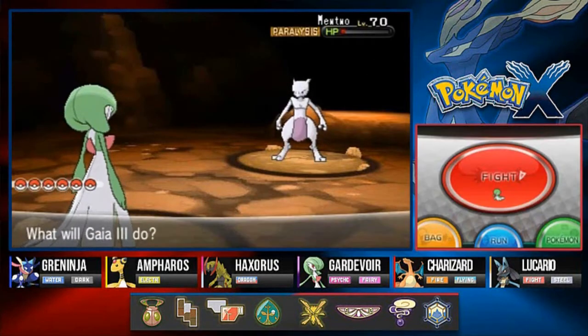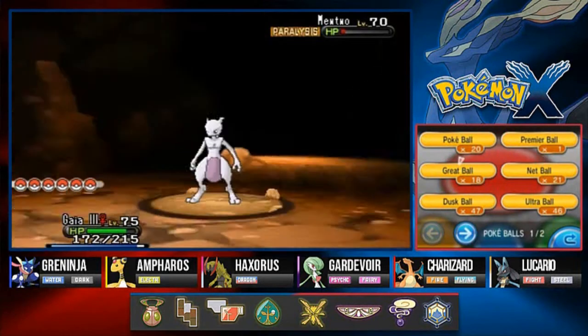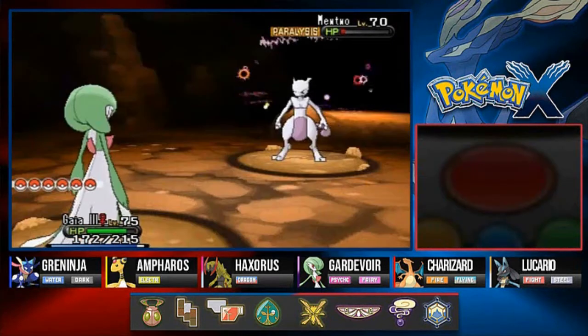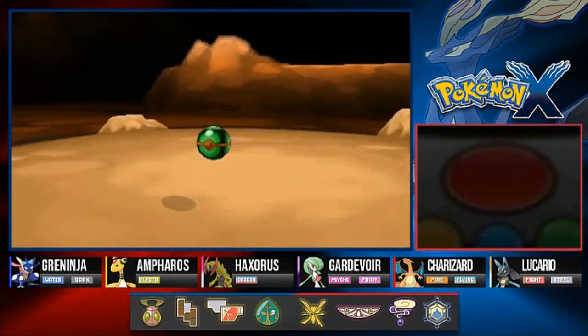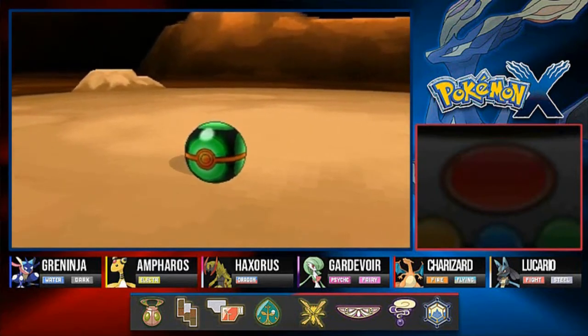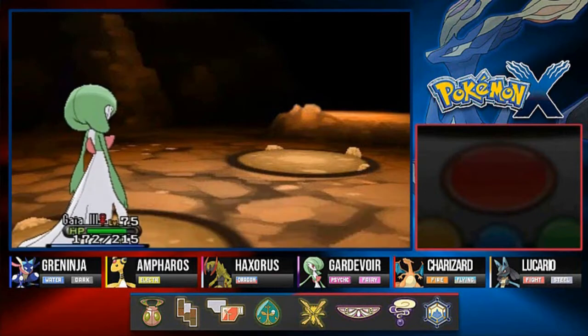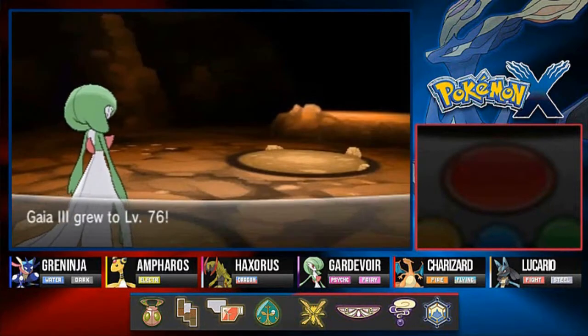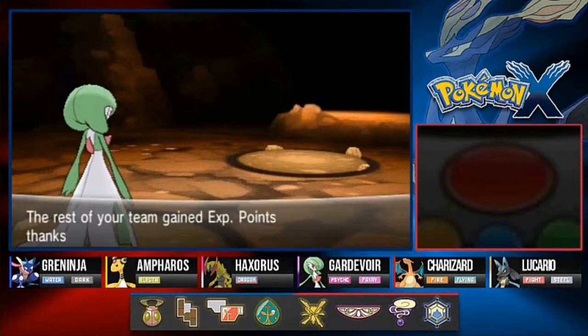Now I probably should have thrown a Quick Ball at it because that probably would have increased my chances. So what is going to happen is I'm actually going to throw a Dusk Ball at it, mainly because we're in a cave. So make sure to have Dusk Balls guys. Quick Balls for that quick capture, a lot of Ultra Balls, Timer Balls are good. Stay in there! Okay, we captured Mewtwo!